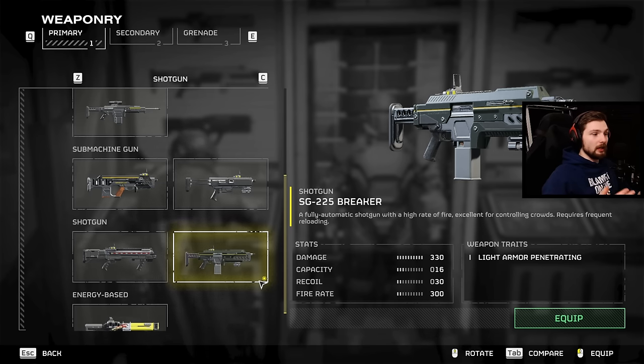For the weapons I'm running the SG-225 Breaker because it really is just an absolute machine when it comes to destroying enemies. I'm not a huge fan of it against the robots over maybe a couple other options, but when you're in a tight pinch it just mows stuff down, and since I'm running in duos today it's going to be really nice to help my partner survive at close range.